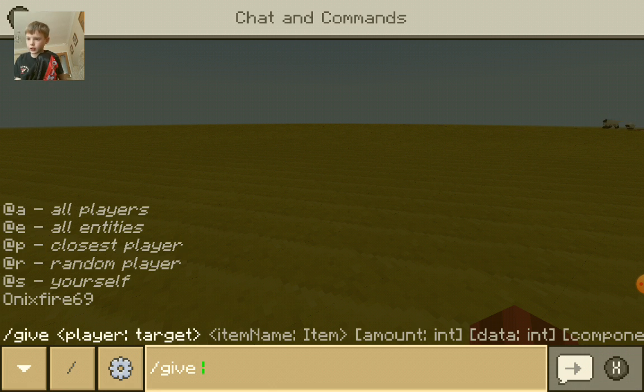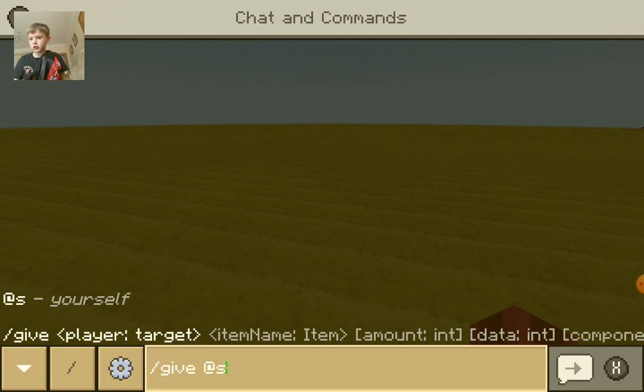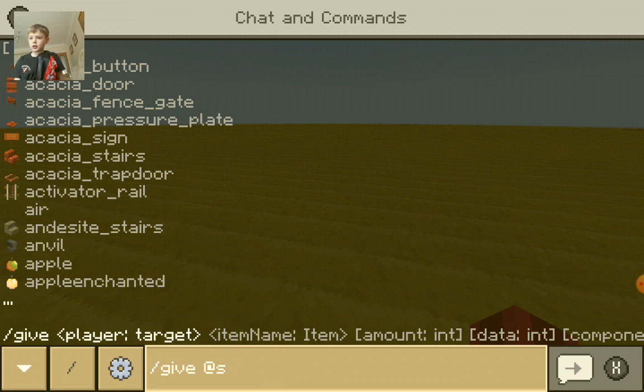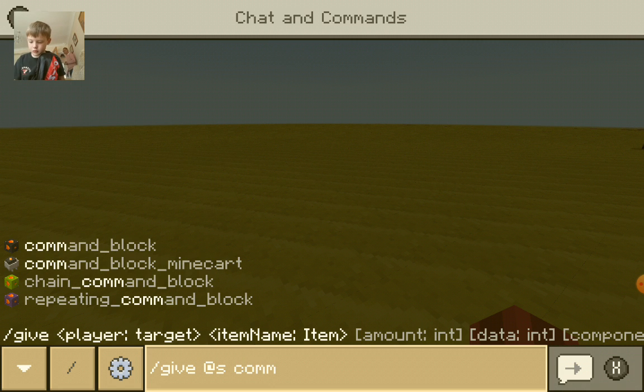space, and then you should have this menu. Then you go to at S, just to be sure it's yourself, and then it should have a whole list of stuff. Then we type down COMMAND_BLOCK.